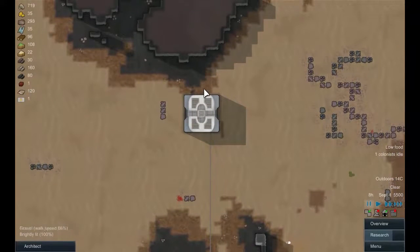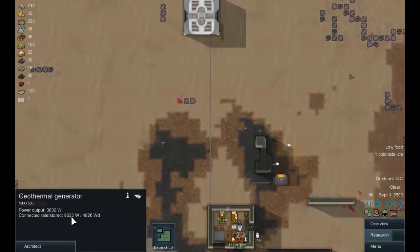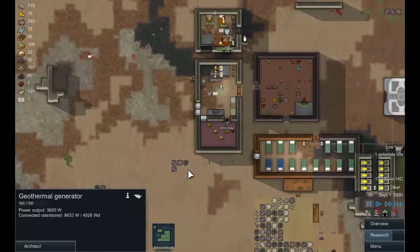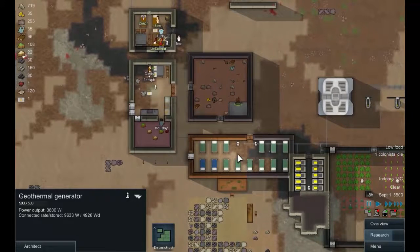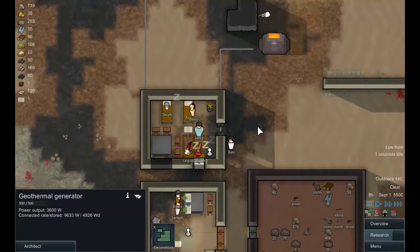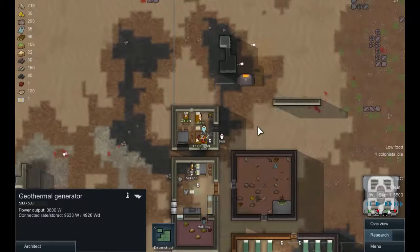Looking at the power here, I think we're actually producing much more than we need at the moment — we shall find out. We also expanded this dormitory area and added some medical beds. It really looks like we're going to have to expand the prisoners' quarters because we don't seem to have much luck getting the prisoners on board.